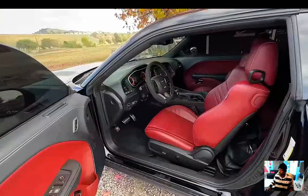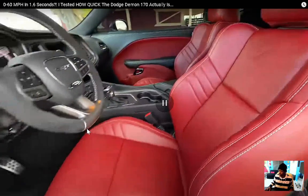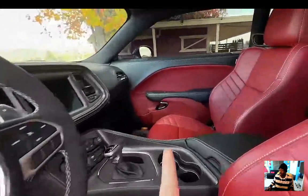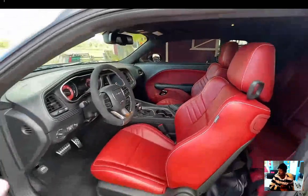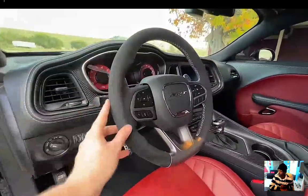The other crazy thing about the Demon 170 is it comes with only one seat from the factory — all you get is the driver's seat. For two thousand dollars you can option in the passenger seat and the rear seat. It's kind of insane that you have to pay two thousand dollars just to have somebody sit next to you.